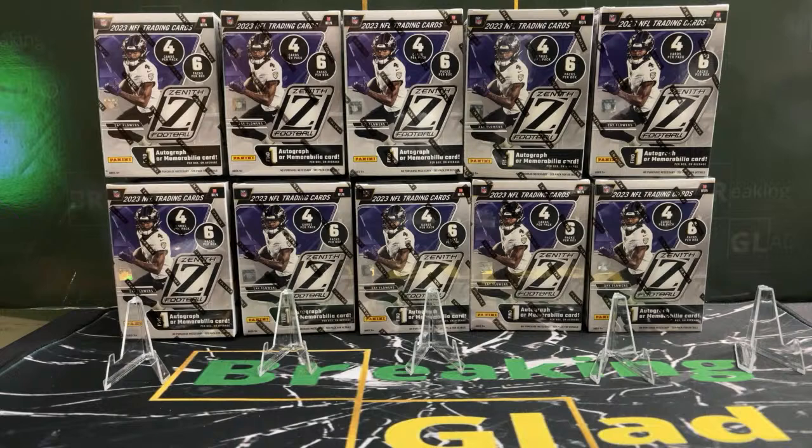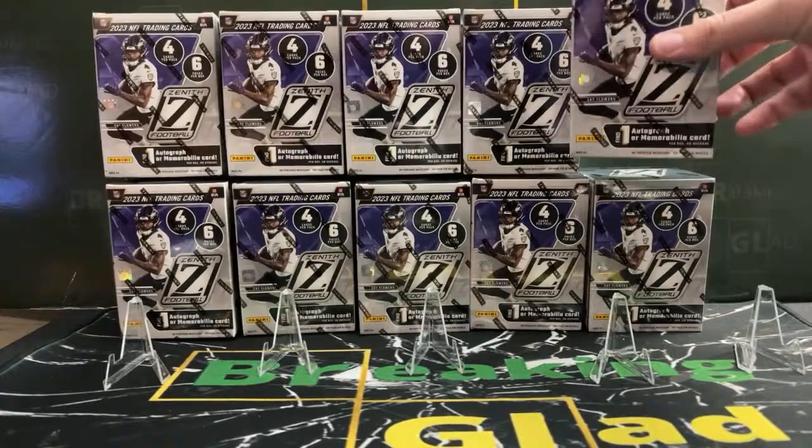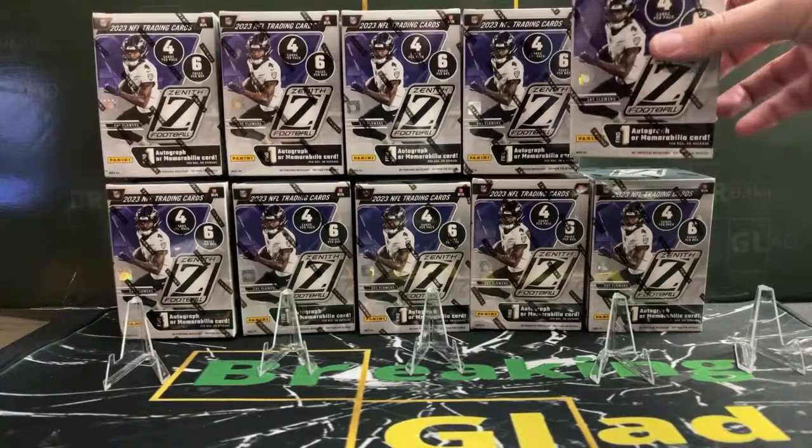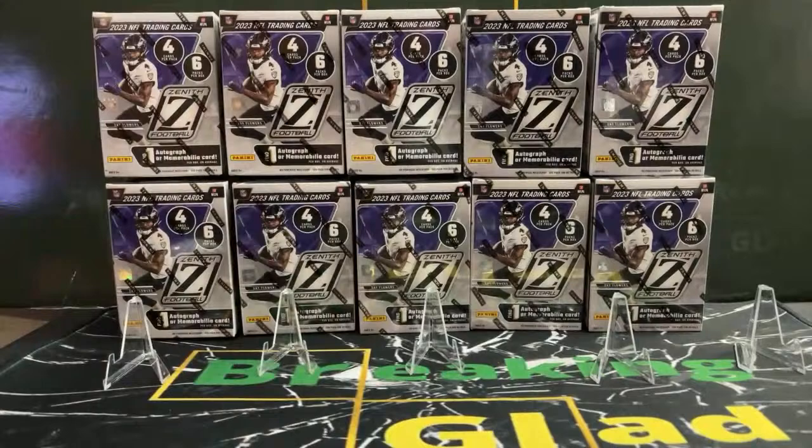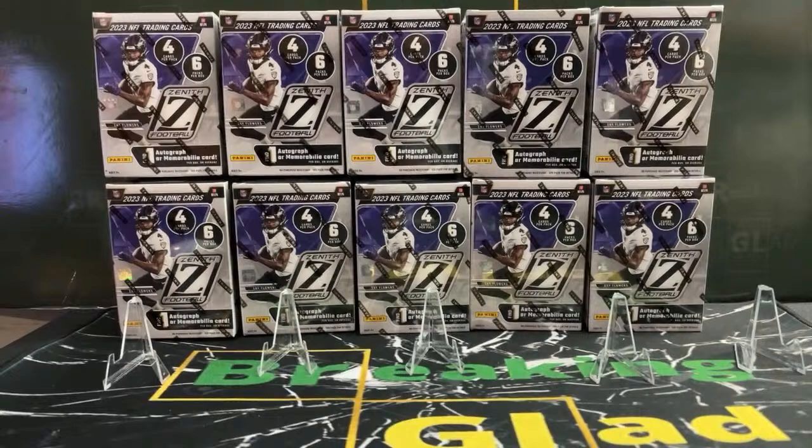Excited for some new products — Zenith Blasters. We got ten blasters, five on top and five on the bottom. Each box contains one auto or a memorabilia card. Looking for a blaster exclusive A-to-Z insert — seven rookies and three parallels per box. Remember last year, that's the set Kyle pulled three Alohas out of one pack. It's been almost a year. We appreciate you, Lou.